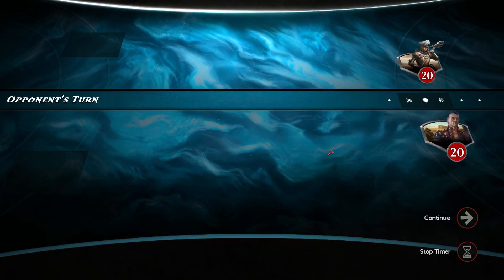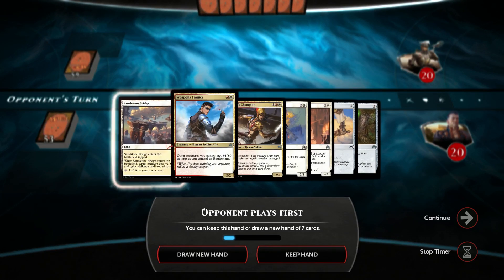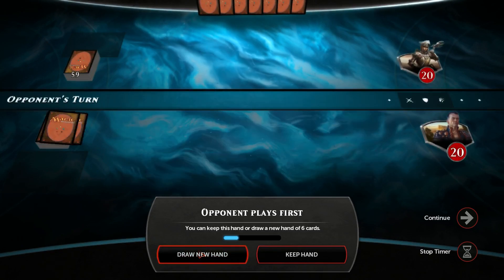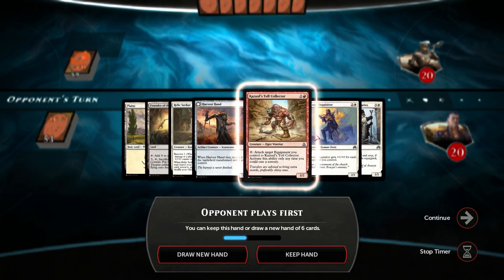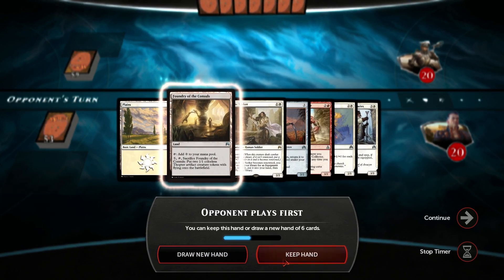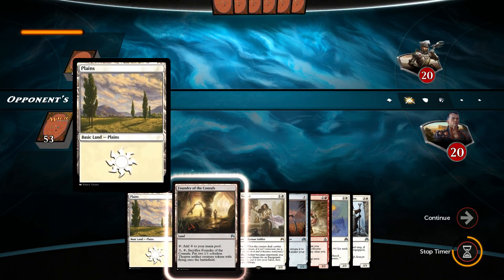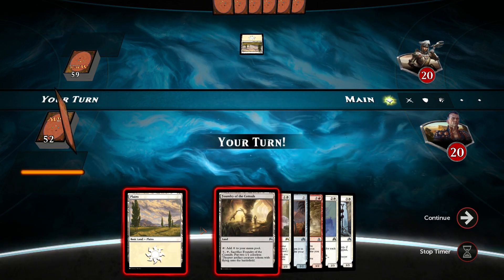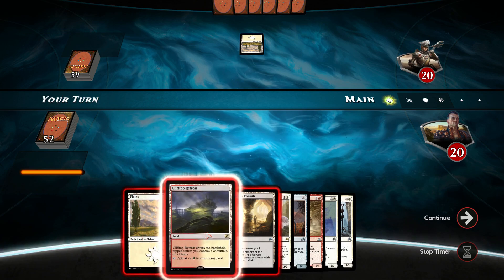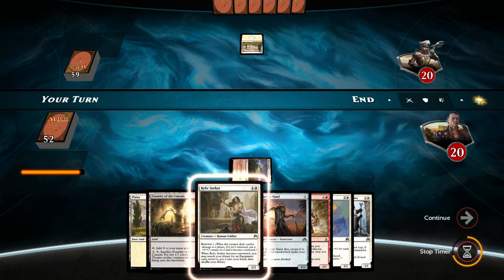Level 12 opponent. Nice. We're up against all these high rollers. Oh no — not enough lands. We have Relic Seeker, which is pretty good. I will keep this hand just because of the Relic Seeker. Our opponent's white. Curious to find out what happens here. Whoa, Clifftop Retreat. So let's just start off with this right away — going to plains with the Relic Seeker.